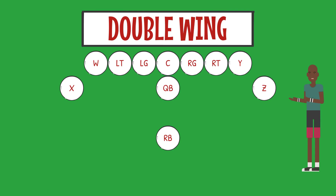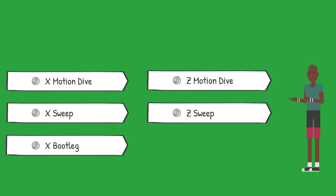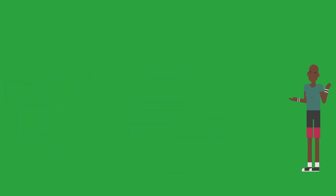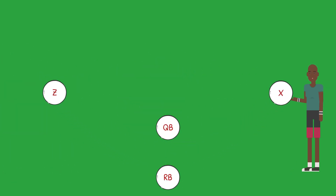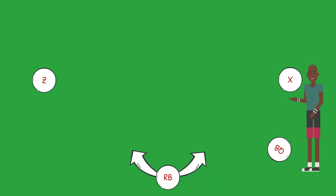That wraps up the running portion of the Double Wing formation out of the Jet series. To review, we have six designed run plays out of this formation: two dives, two sweeps, and two bootlegs. Our motion players out of this formation come from the X and Z receivers. The running back must dive or run on every play, and our quarterback needs to bootleg on every play with or without the ball.